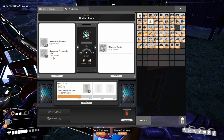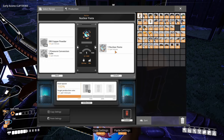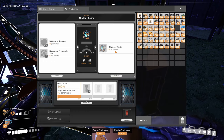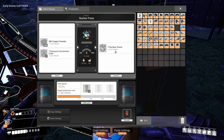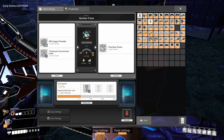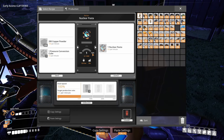So this particle accelerator makes nuclear pasta. It takes 200 copper powder per minute — so we'll need two constructors to supply that — and one pressure conversion cube to make 0.5 nuclear pasta per minute. This can be overclocked but look at the power: it uses 500 to 1,500 megawatts — imagine what it would use overclocked. I'm thinking we should build four of these, or maybe just build one and overclock it.